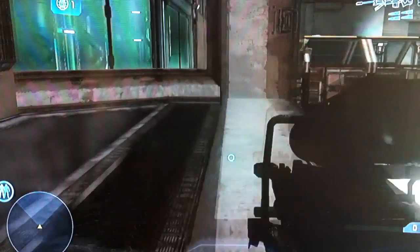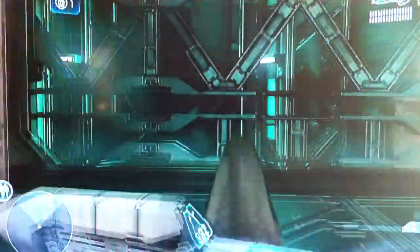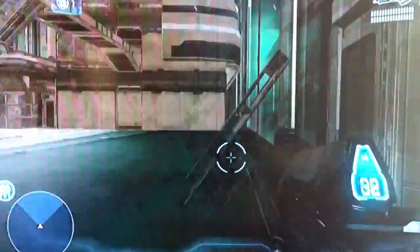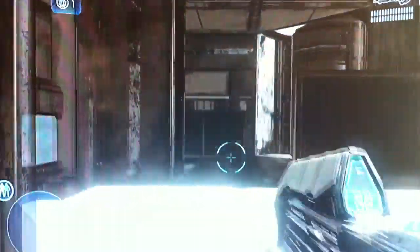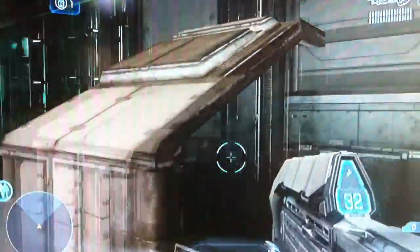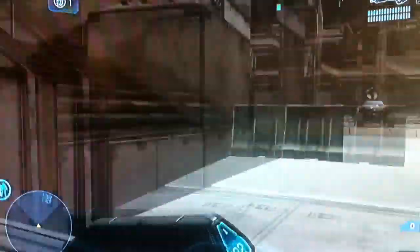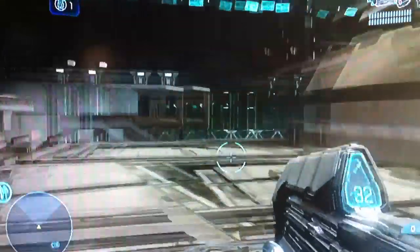I'll go over the rules as I walk around the map. So there's ghosts and there's ghostbusters. The object of the game is for the ghosts to convert all the ghostbusters into ghosts. It may seem straightforward, but it's a lot trickier than it sounds. The ghostbusters are humans, and the ghosts are invisible, so the only way for a ghost to kill a human is to assassinate them.